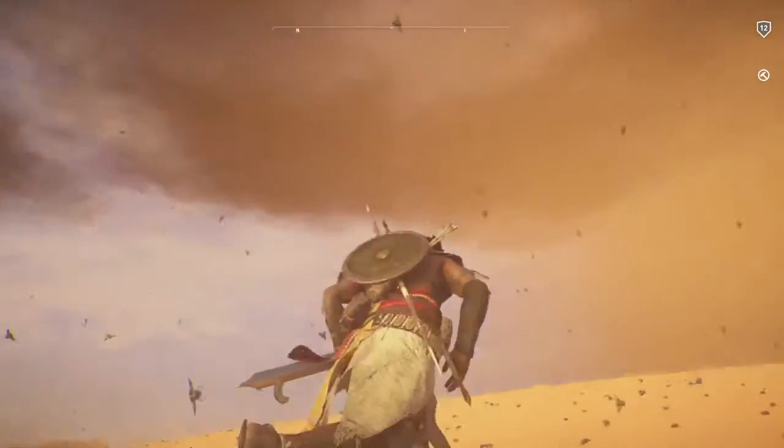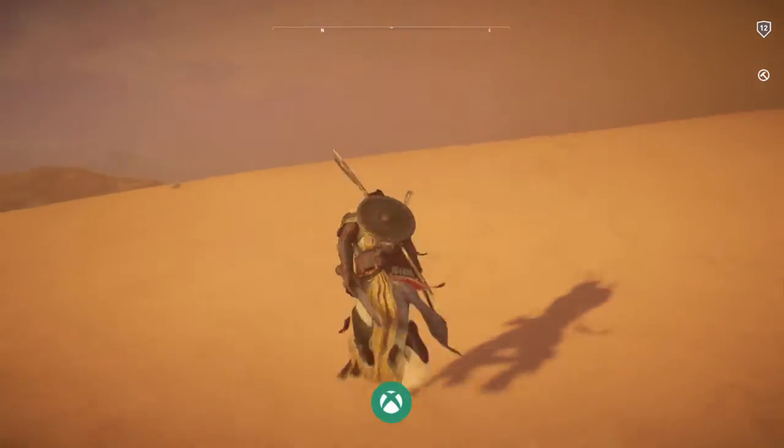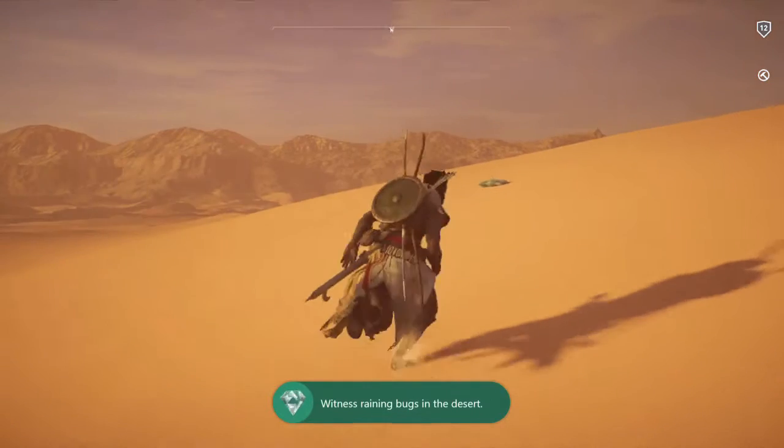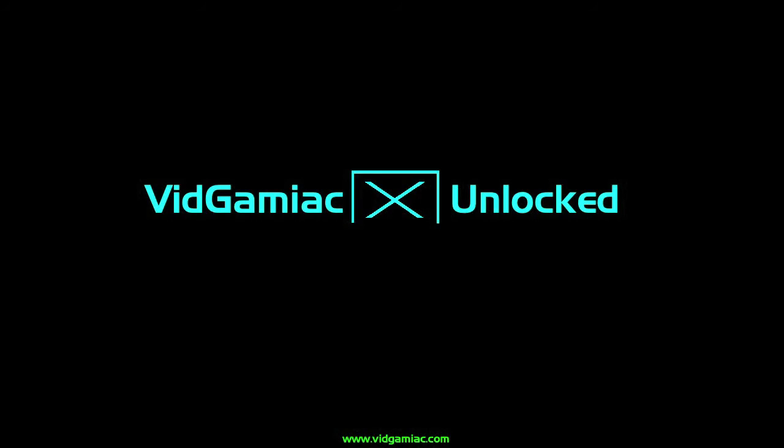You do have to stay in the storm for quite a bit for it to count, so don't walk away in case it disappears. If while doing this it turns to night, just use the ability again to bring it back to day. But once you find your storm, you should get the achievement — 20 gamer score. And that's all there is to it.